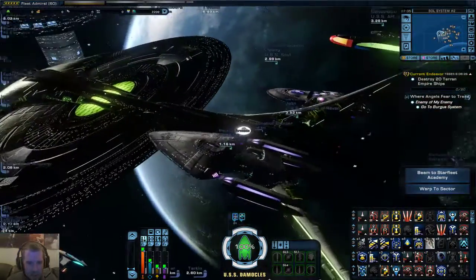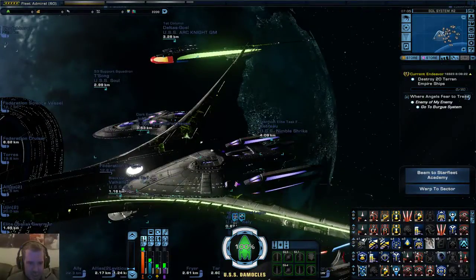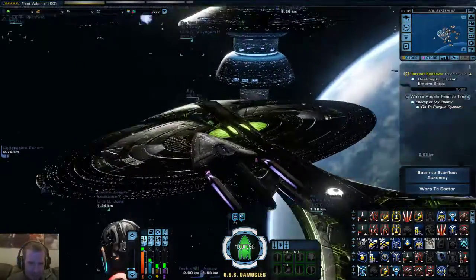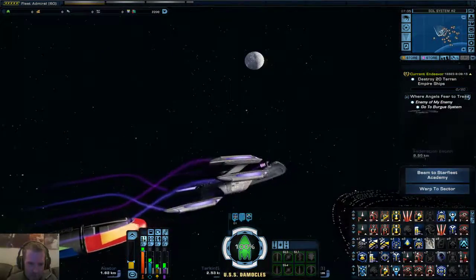Here we are. Now if you look at that bad boy, that is the Enterprise J. That thing is huge - it's ridiculous. Let's do a little fly-by around it so you can see it.